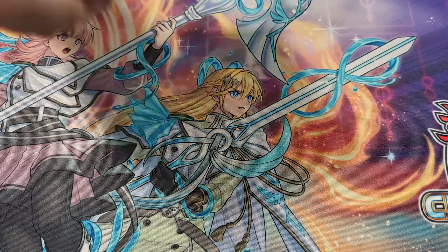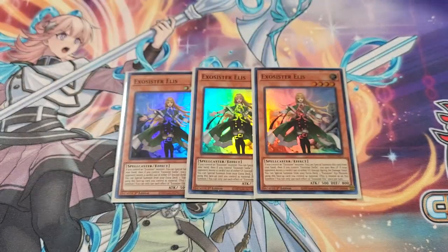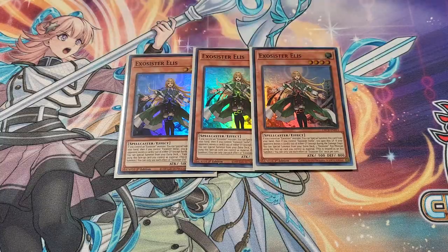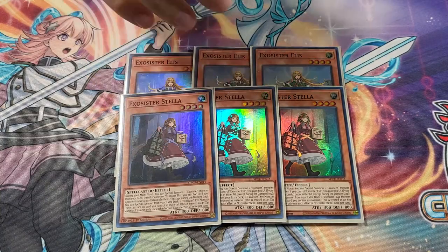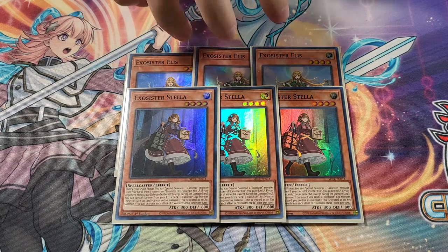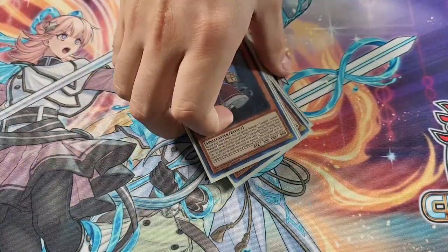Starting with the Exosister monsters, we have the 3 Ellis. She is sort of your best Exosister monster along with her partner in crime, which is the 3 Exosister Stella. Every Exosister monster in the main deck has a partner where they have bonus effects if they're on the field together, and if they activate their effects while the other is on the field, you essentially gain 100 life points. Ellis is the extender from hand, and Stella is an extender on field — she can special summon one from hand as well.